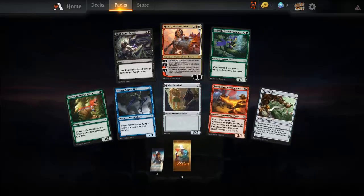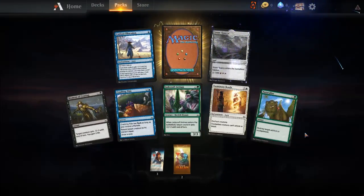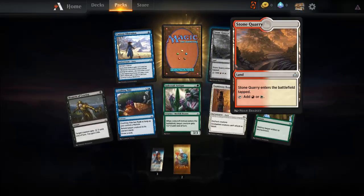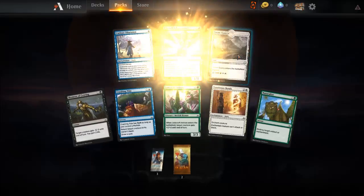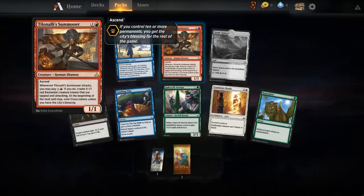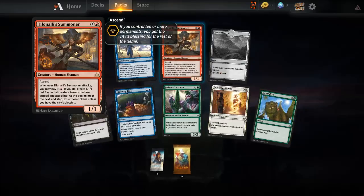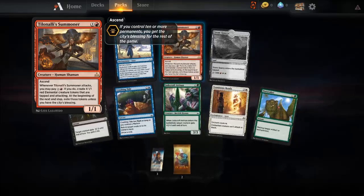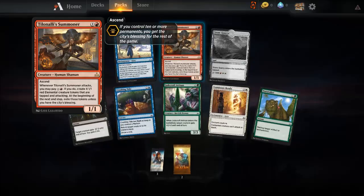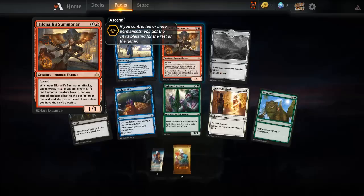This card is shining a bit more — this one's kind of nice. Why is it foiled out like that? Not a bad card. If you control ten or more permanents, you get the City's Blessing for the rest of the game. When attacked, you may pay — if you do, creatures get X one-one red elemental creature tokens that are tapped. At the beginning of the next step, exile those tokens unless you have the City's Blessing.